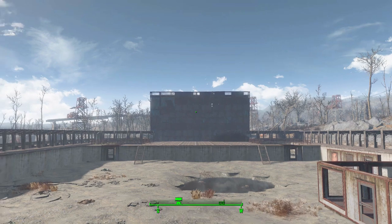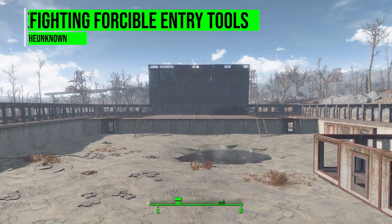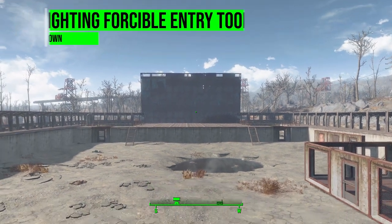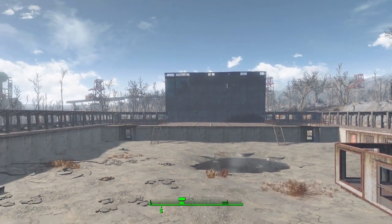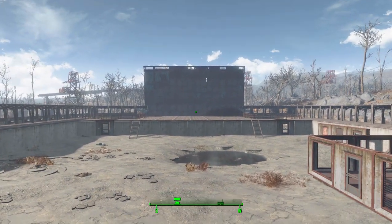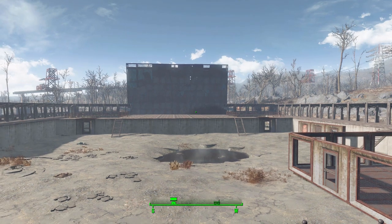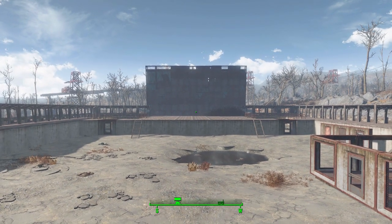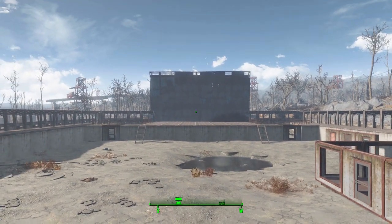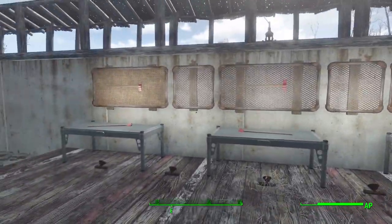Hello and welcome back to my Fallout 4 mod spotlight series where today we are having a look at the Firefighting Forcible Entry Tools mod, which is being made by user Leah the Unknown. This mod adds an alternative to lock picking - very similar to the mod Locky Bastard which allows you to shoot or explode open locks, but this one gives you a much more low-tech version using firefighting tools like pry bars and axes.